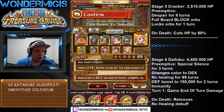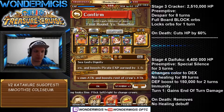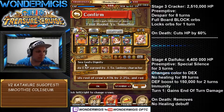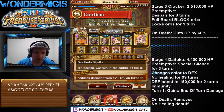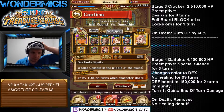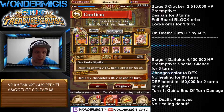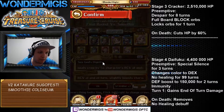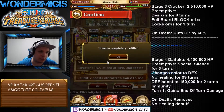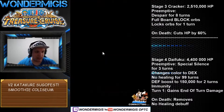Against Smoothie itself we're going to be using a sort of a half zombie team — a super stalling team. We have our special ship so that we don't need to stall out the specials, but it's very possible. On stage three, Cracker hits so little that we can practically infinitely stall out there just to gather our specials once again.